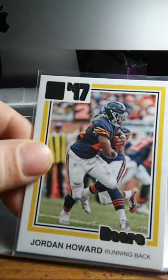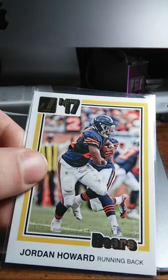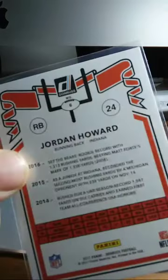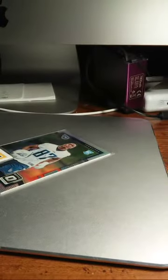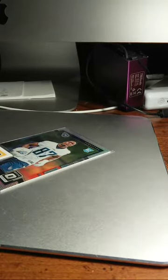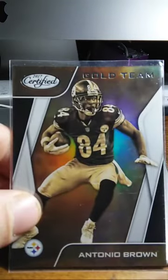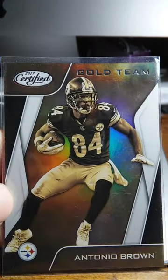Still with the football — we've got Jordan Howard, I think this is an '81 or '83 throwback card, it's pretty cool. And then Antonio Brown, 2017 gold team — Panini Certified.